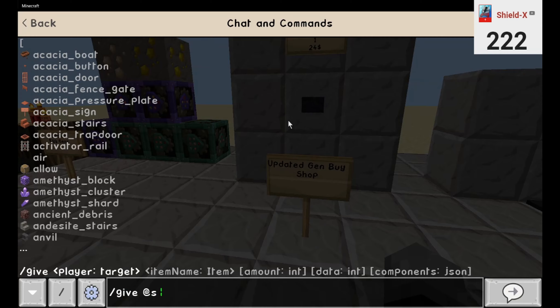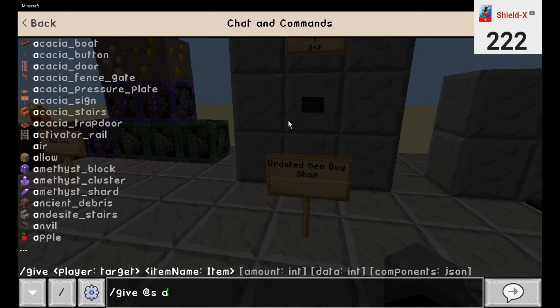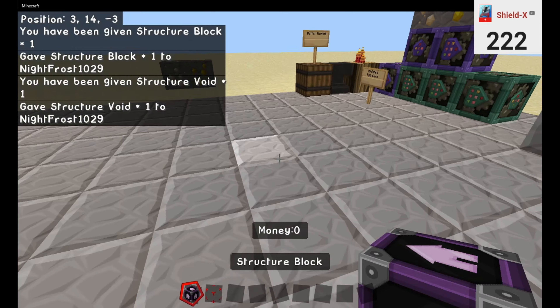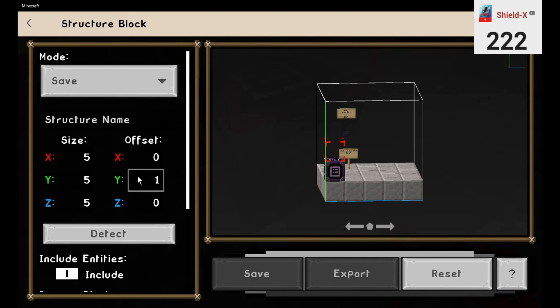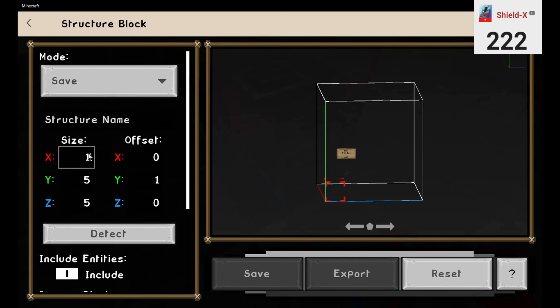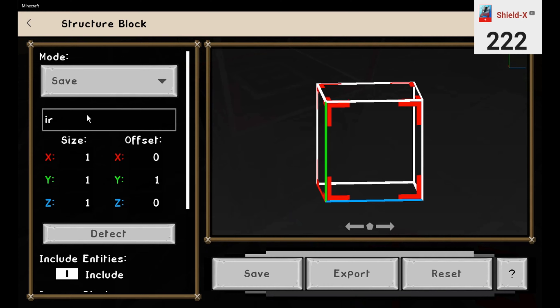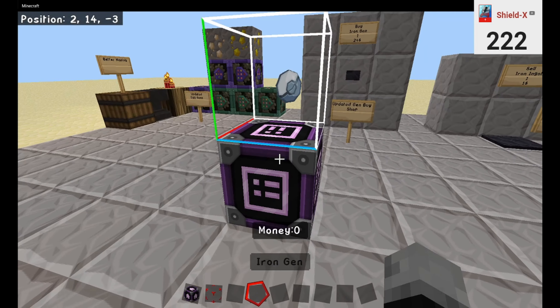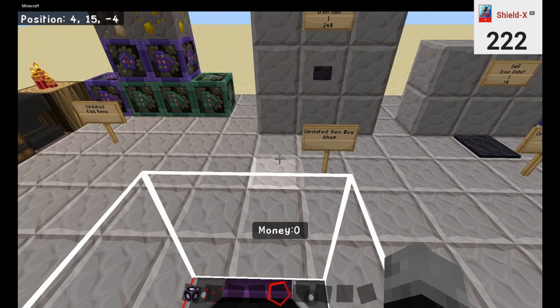Simply give yourself a structure block as well as a structure void, and simply place one down, place the other one on top. Change everything to one on here — simply as shown. Name it Iron. You do this for every gen. Take this, drop it on top, press save. And now that works.